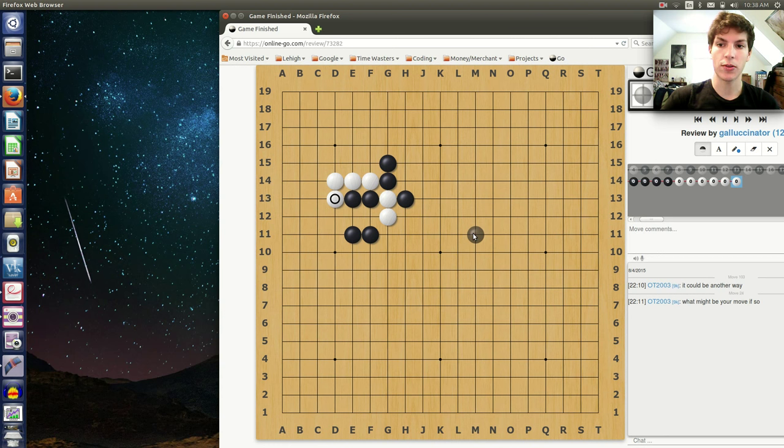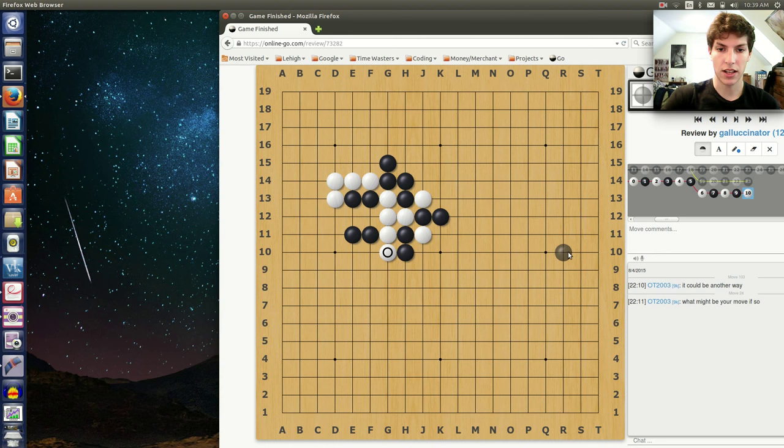I'm going to show you how the knight's move tesuji works, and then give you some sample problems to solve. If you're a beginner or intermediate Go player, you definitely know about nets. That seems like a decent way to try to capture this — catch it in a net. Problem with that is white can squeeze out: there's an atari so you have to defend, another atari so you have to defend, and now white's broken free. So when you have this situation with two enemy stones that have free spaces and one extra liberty where a net doesn't work, the knight's move tesuji is the way to go.